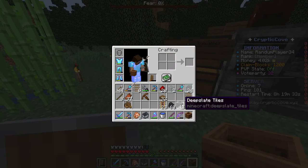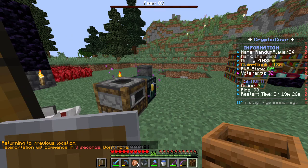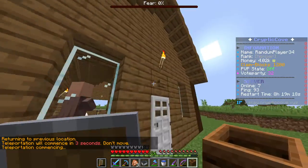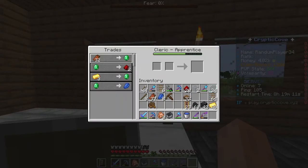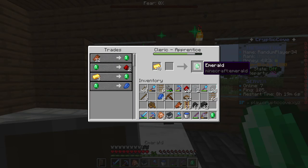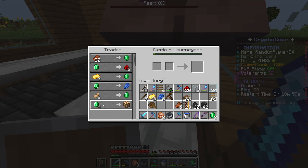I can trade with him once for raw flesh, but I came here to grab some gold. I got some gold. So let's go back to the village and trade with him. Let's also place down this composter. I'll take the lapis. I'm not going to give away all my gold because I need gold for golden apples. Four for one glowstone? No, I'm screwed.